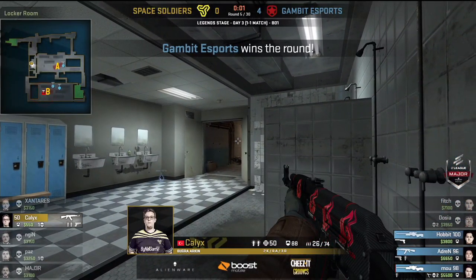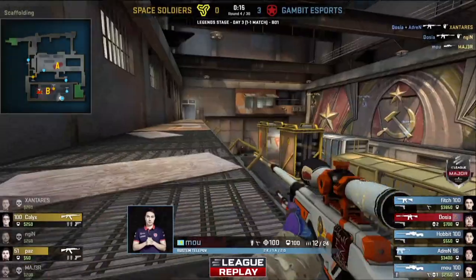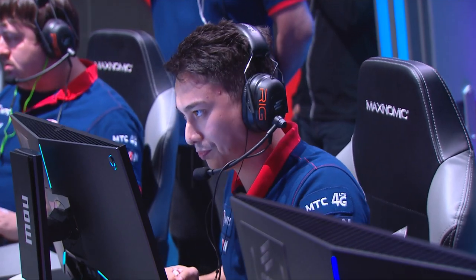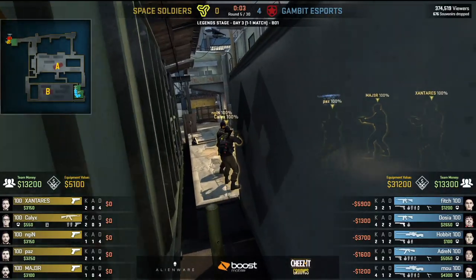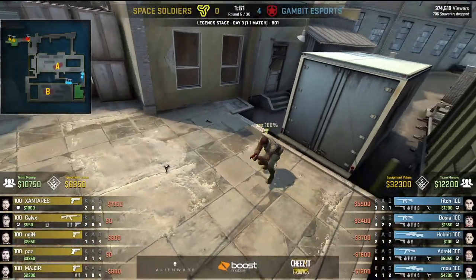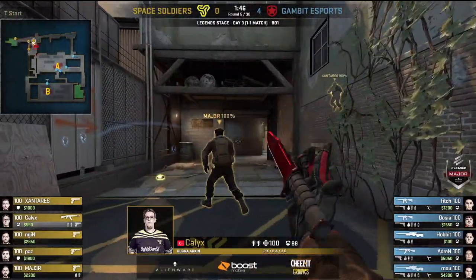You feel they left it a little bit too late there. They did a really good job — they eliminated all of Gambit's utility, which is a huge win. They have a bunch left themselves, but were unable to convert on this B bombsite, just taking way too long. Perhaps we'll see an adjustment later. Kalex did save an AK, and his teammates all have around $3,000 now. They did a lot with just five Glocks, so now you can add an AK into the mix — maybe there's something to be done this round. A couple of Deagles and some grenades — something to play with.